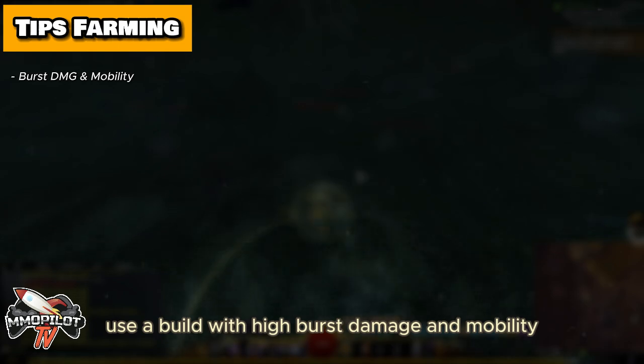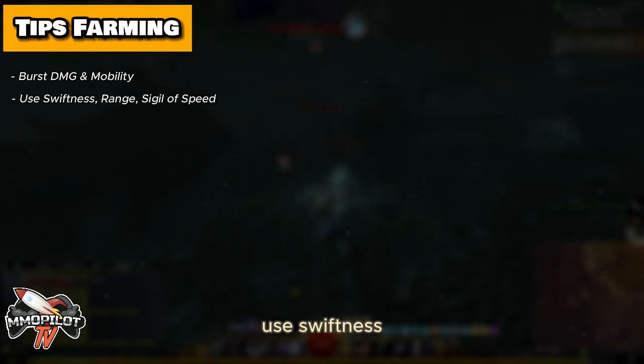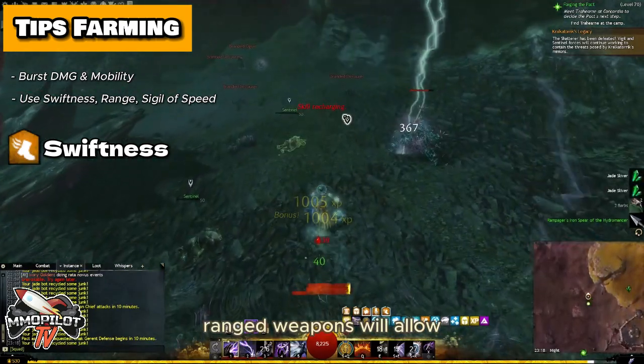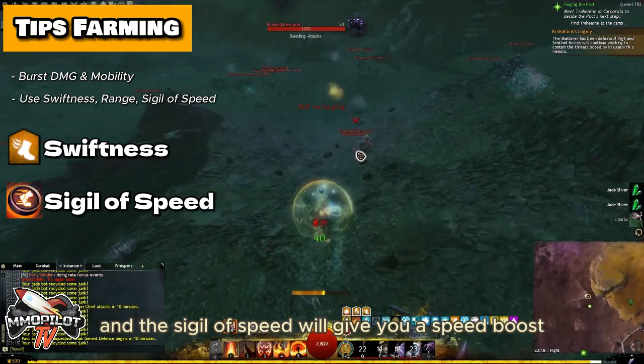Use a build with high burst damage and mobility. This build will help you kill enemies quickly and move easily between enemies. Use Swiftness, Ranged Weapons, and a Sigil of Speed. Swiftness will help you move quickly, Ranged Weapons will allow you to attack enemies from a distance, and the Sigil of Speed will give you a speed boost.